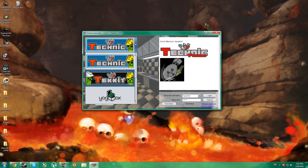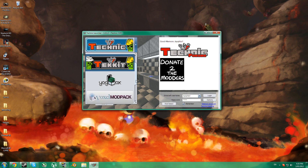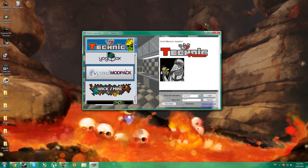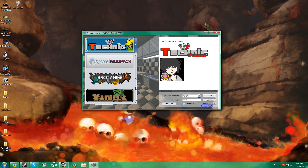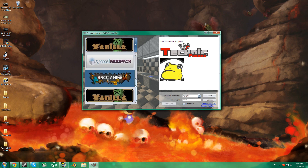It can launch the Technic Pack, Techit — which I believe is the server-side stuff for the Technic Pack — the Ogbox, the Voxel Mod Pack with VoxelSniper and all that extremely useful stuff, and that new Hack Slash Mine mod that you guys might have seen, and also just vanilla Minecraft.